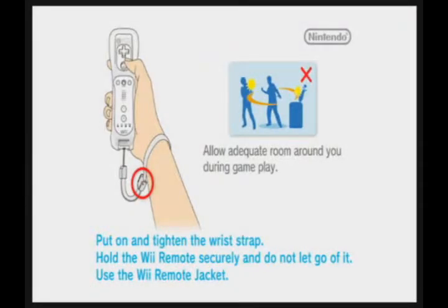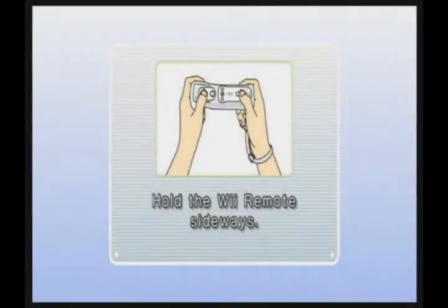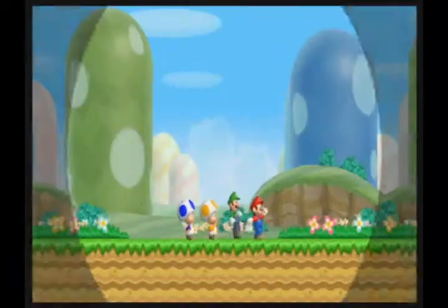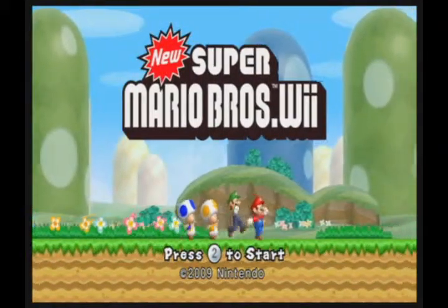We've kind of established what New Super Mario Bros. U is, and that's a style in Super Mario Maker. They're basically the same game, but with different power-ups. The main power-up included in Mario Maker is from this game — not actually U, even though it's also in U. But yeah, so let's do this.